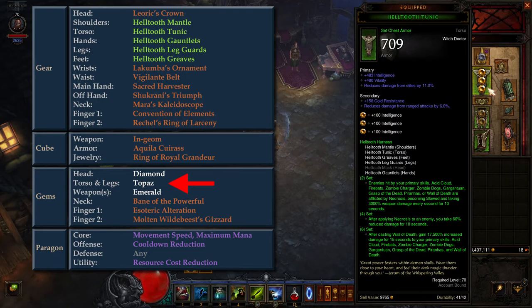For gems, we have a Diamond in the head slot for cooldown reduction, Topazes in the torso and leg slots, and an Emerald in the weapon slot. For Legendary gems, we have Bane of the Powerful for increased damage and toughness, Esoteric Alteration for increased toughness, and Molten Wildebeest's Gizzard for increased life regeneration. For Paragon, the main priorities are movement speed and cooldown reduction.